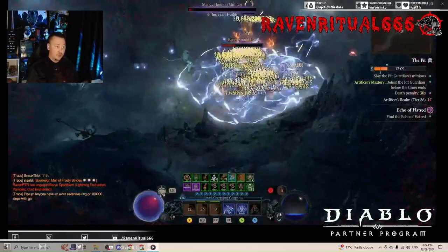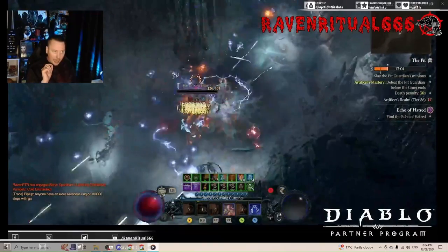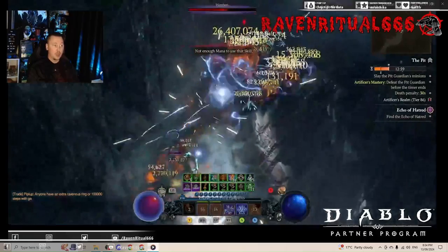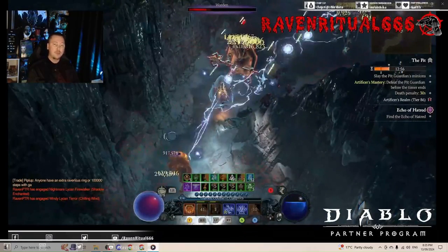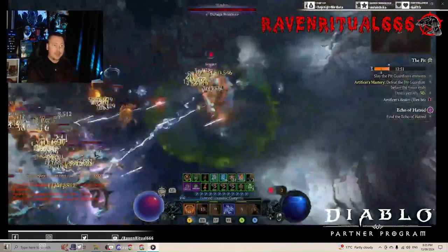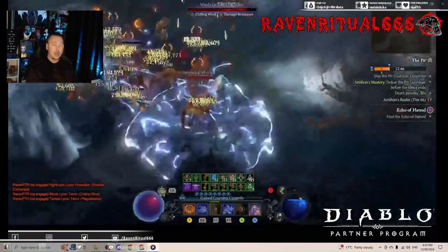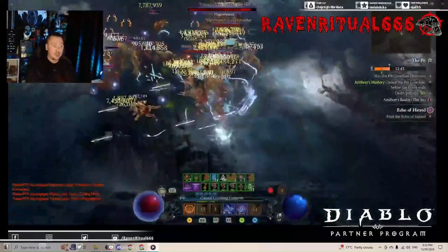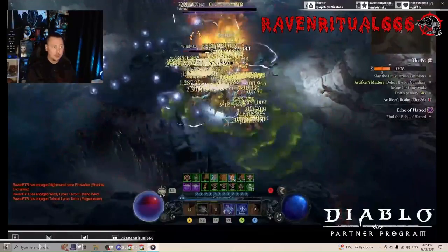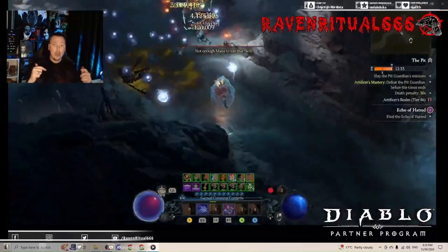This does use Ring of Starless Skies. However, the only piece of gear that is absolutely important for this build is the Andariel's Visage with the Starlight Aspect. I do have two different builds. With the Andariel's Starlight, I've been able to push Pit 80 to 86 as we see here. I have a separate build where we're running the Fist of Fate as well as Lucky Hit Chance to Restore Primary Resource, being able to push Pit 90 without any bugged interactions.